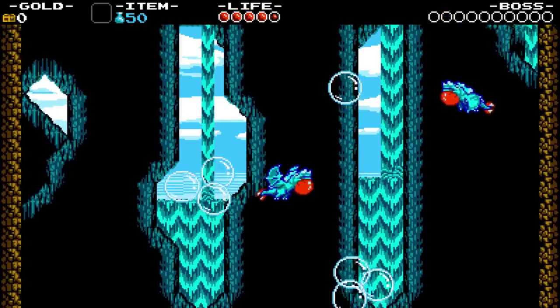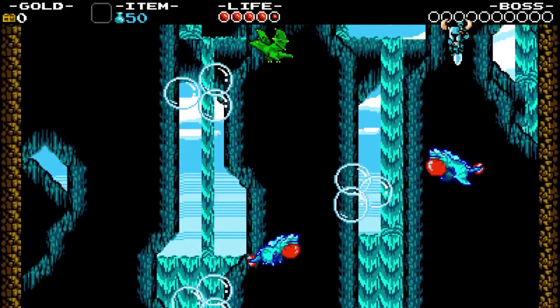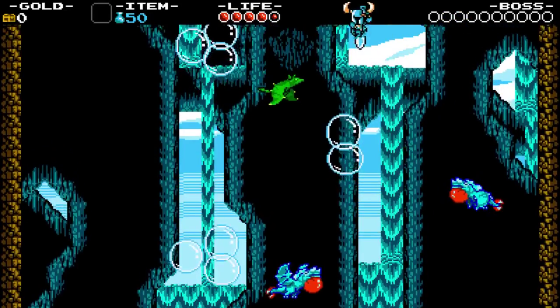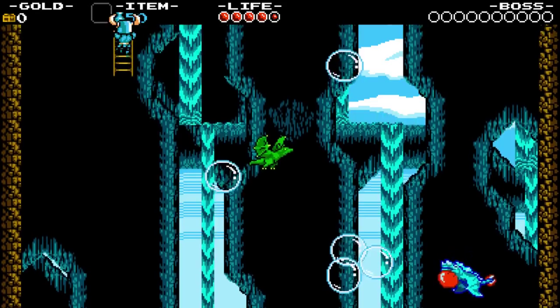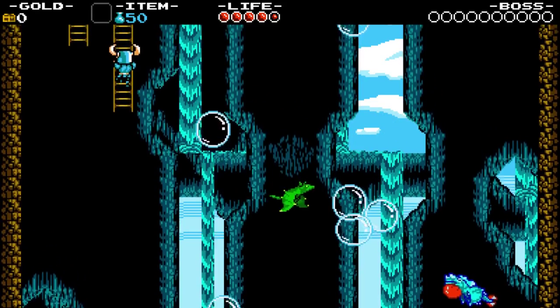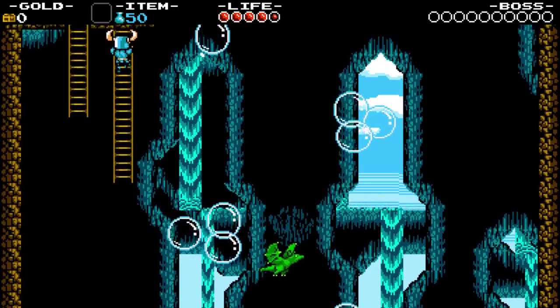One, two. Now the green guy up there, you can bounce, so you need to make sure you are ready for him. One, two. The ladder is a bit of a safe spot. That did absolutely nothing.